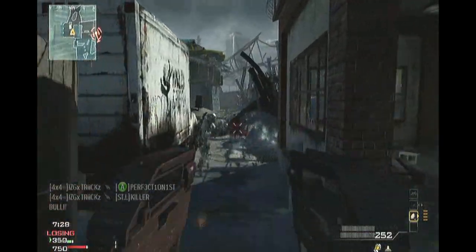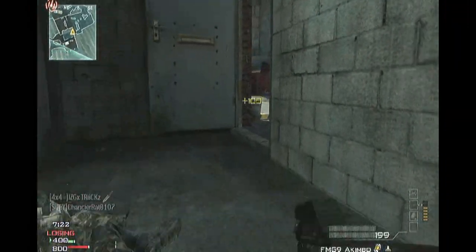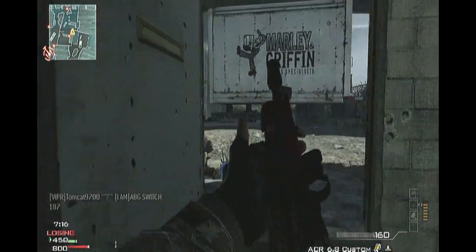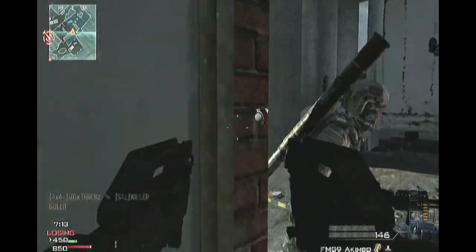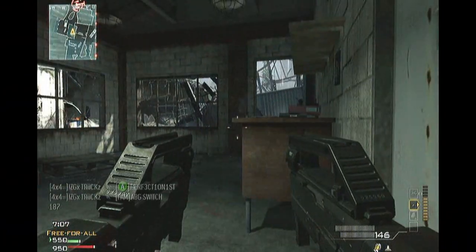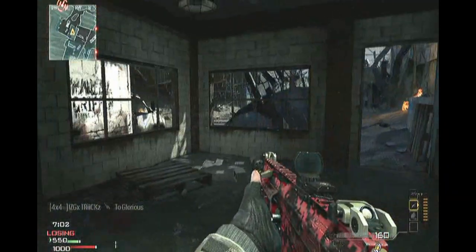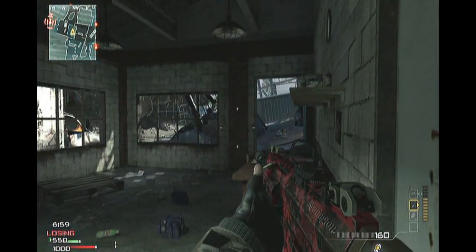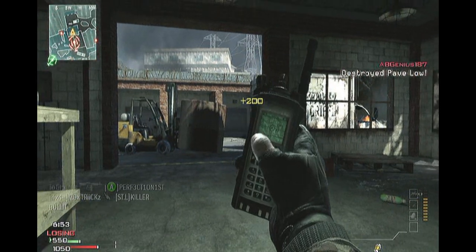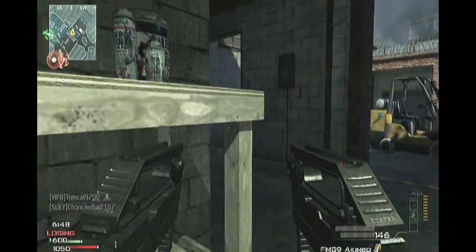For my equipment I'm using Bouncing Betties — well, you only get one. What I really like about the Betty over the Claymore is that yes, the Claymore is really powerful, but its blast radius only goes to one side. The Betty goes in all directions, so it's a much better choice for small areas, walkways, and doorways.